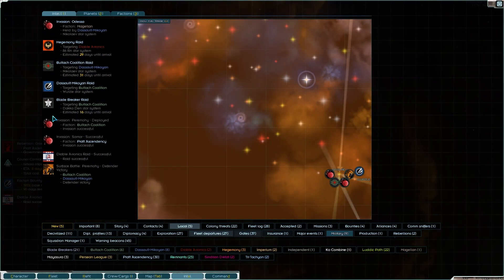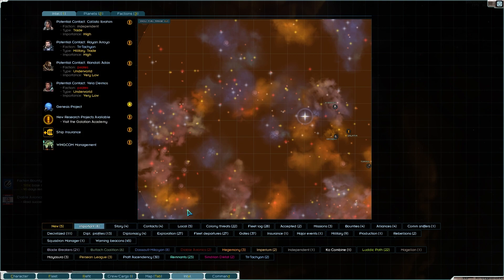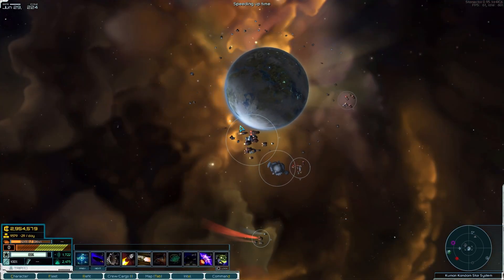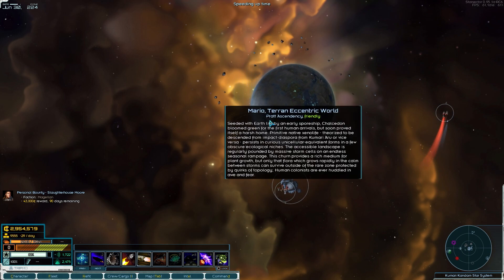As for the various rebellions going on - there are none left. It looks like we've actually managed to do it. There's one left in Jangala, and that's it. We've quashed every single other rebellion, even the Ludic Church ones, which is extra hard. I'm pretty happy with that.